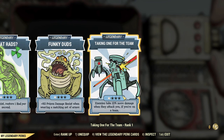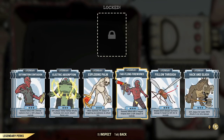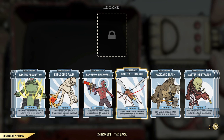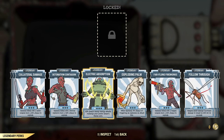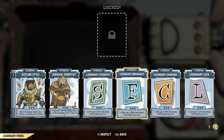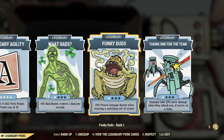I spend a lot of my time not stealthing, so Taking One for the Team and getting that extra damage bonus is more important to me than the stealth damage bonus from perks like Follow Through. With that one, you either go for Follow Through or Taking One for the Team — going for both is a bit off. A lot of people will also just have Master Infiltrator for lockpicking. Legendary perks are very subjective.